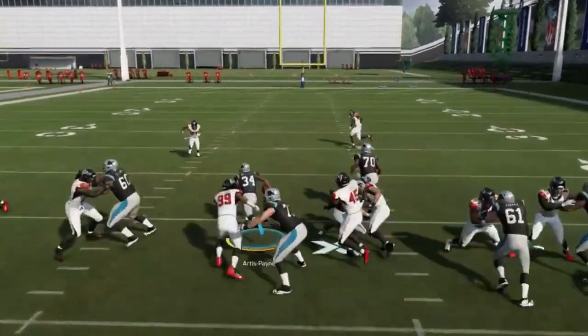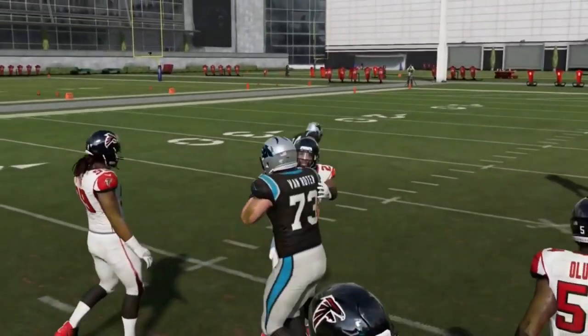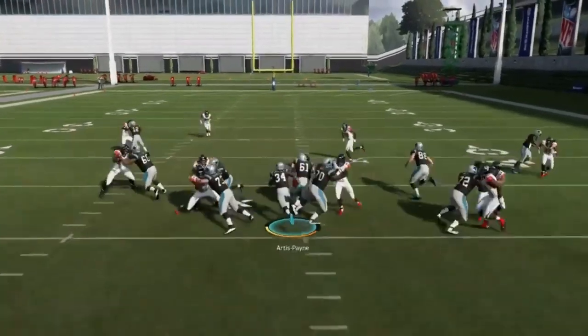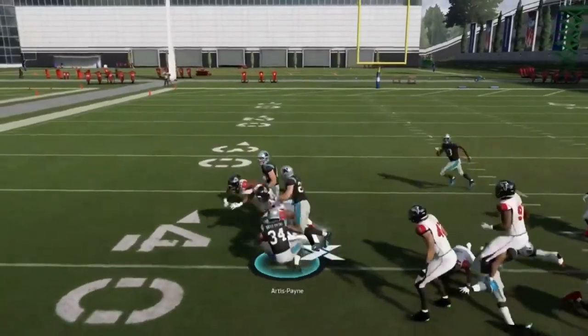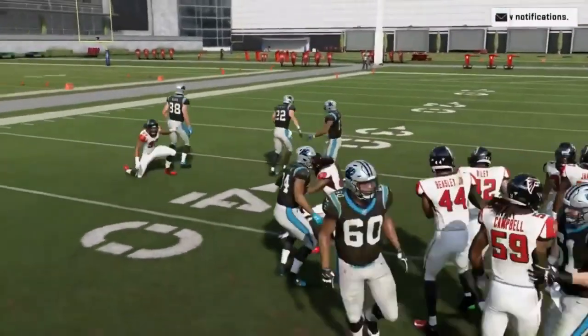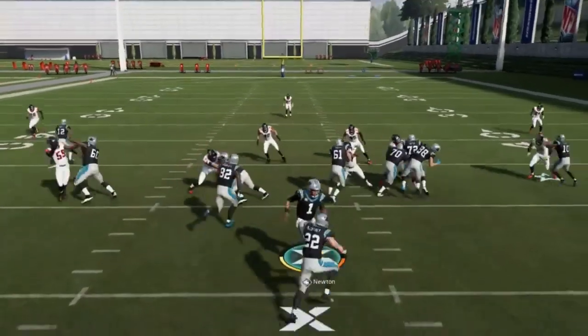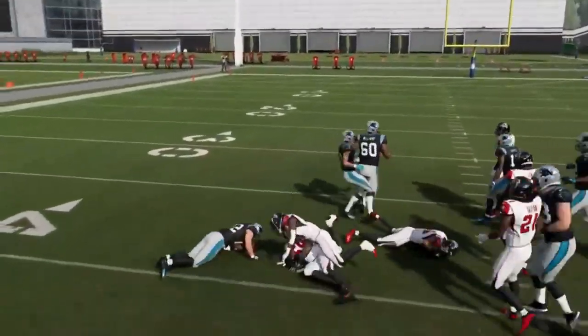Pretty good inside run — it's just like a cutback run. Once you get that fullback to get that plant you just got to cut back. It looks like you're starting off over here and then boom, just switching back over there. Cut back against that fullback block.